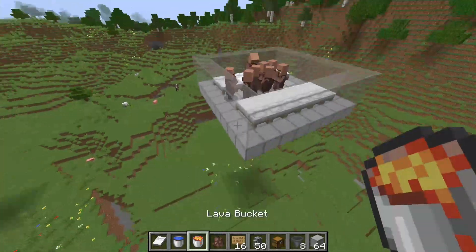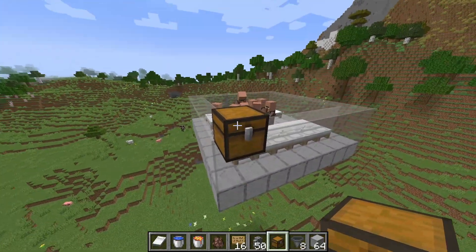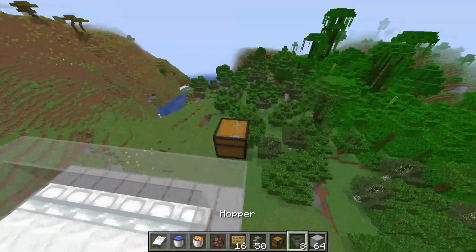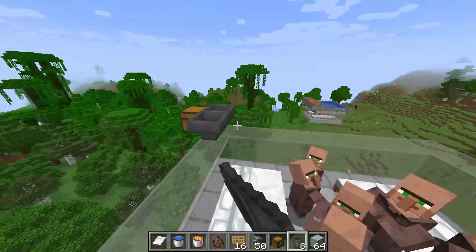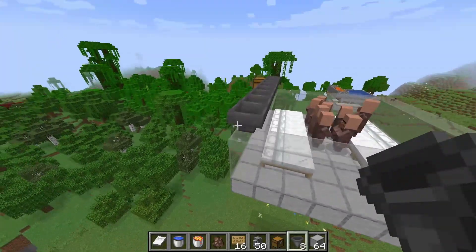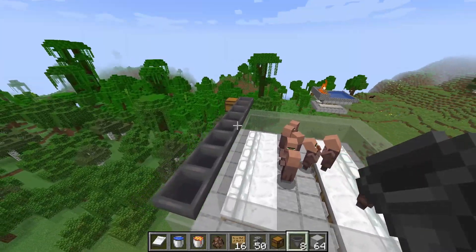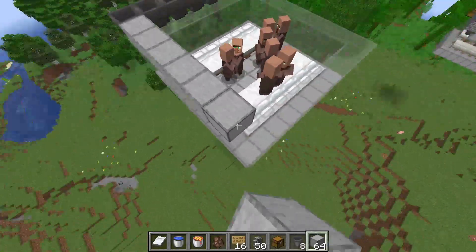Go ahead and add all 8 villagers. Now on one side of the farm, wherever you want your storage output, go ahead and place your chest — this could also be an output into a larger storage system. Then go ahead and place your row of 8 hoppers. I know this is a lot of iron, just under a stack, but this farm is about to get you all that iron times a million.